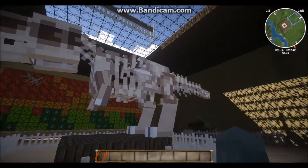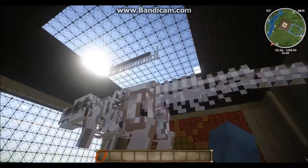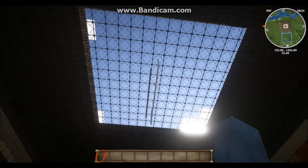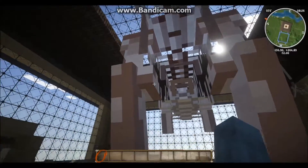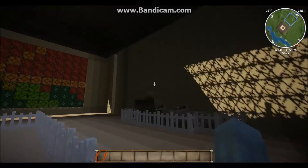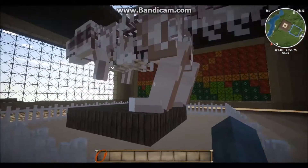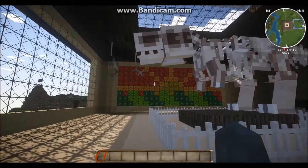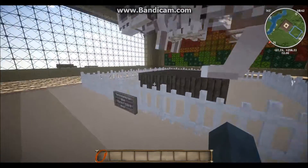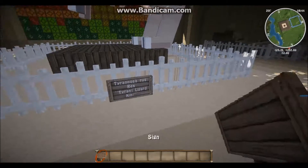I don't know why the fossils do that - they just do sometimes. It's probably because their original center is right here, and if you look away from it, it disappears. That's probably what makes the game run so smoothly. Like, that whole principle - if you can't see something, is it actually there? Tyrannosaurus Rex, Tyrant Lizard King.